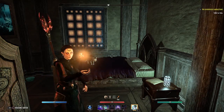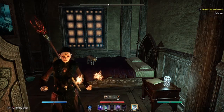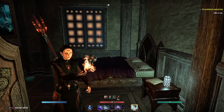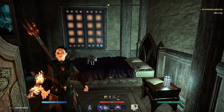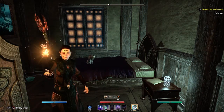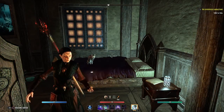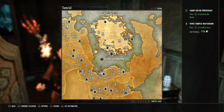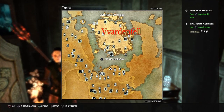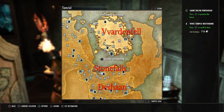The Morrowind chapter came out a few years ago and it focused more on the zone of Vvardenfel. What some people don't realize is that some of Morrowind is actually included in the base game — that's Stonefalls as well as Deshaan. If we take a look at the map, the bigger landmass at the top is Vvardenfel, the second one is Stonefalls, and below it is Deshaan.